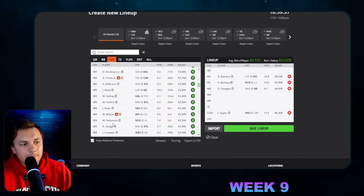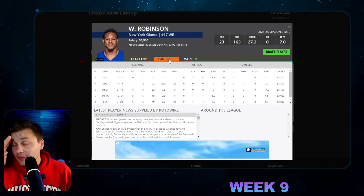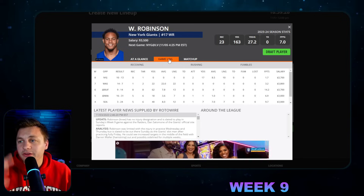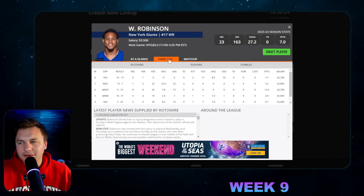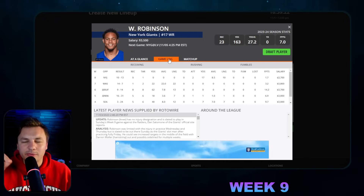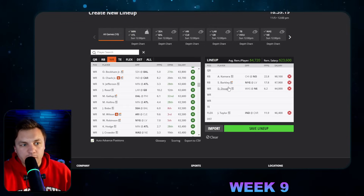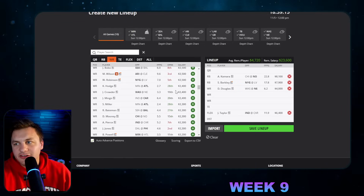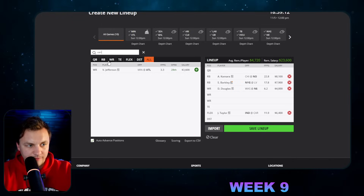I did mention Wan'Dale Robinson's giant snap counts over the last three weeks. The snap counts have been weird — down to about 50 percent the previous two weeks, then up to 88 or 80 percent of snaps last week. If he's going to continue to get work I don't mind him, but I think we're going to see a run-heavy script here. If you're not playing Saquon, I think you do want to play Robinson at such a cheap price tag.